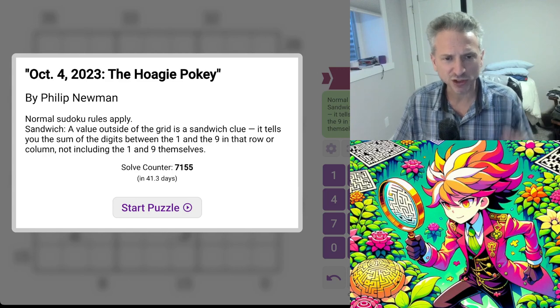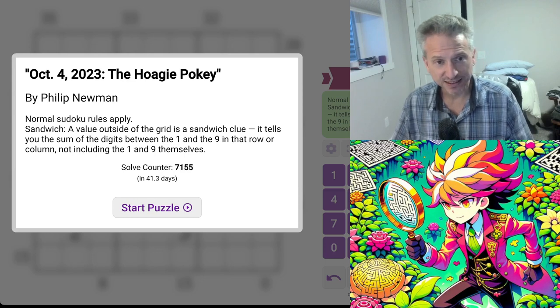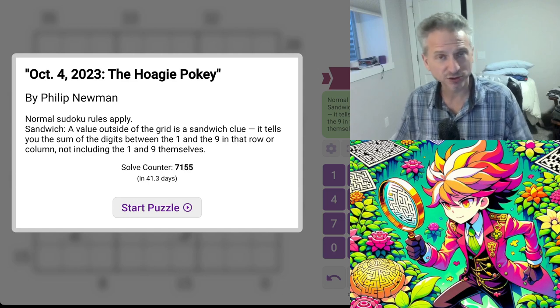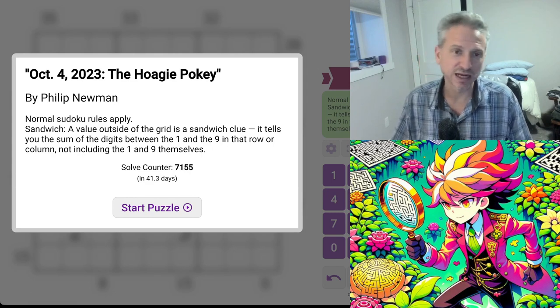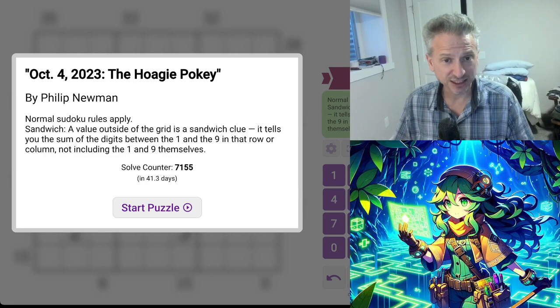I have been having a little bit of a struggle sometimes with some of these GAS puzzles, so I just want to get back on track, get back into the groove of things. This puzzle is by Philip Newman. Normal Sudoku rules apply — you have a nine by nine grid and you have to use the numbers one through nine in every row, column, and three by three subgrid once.